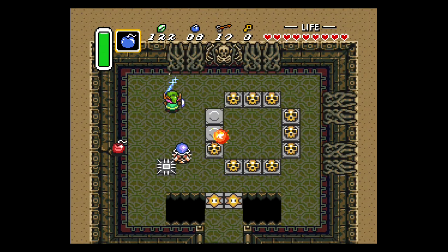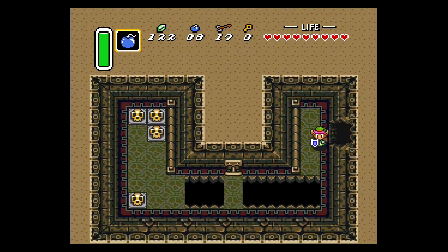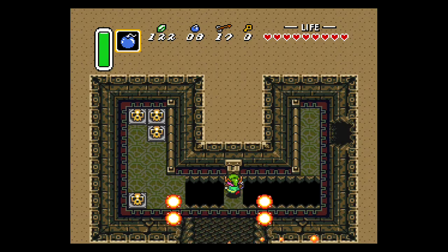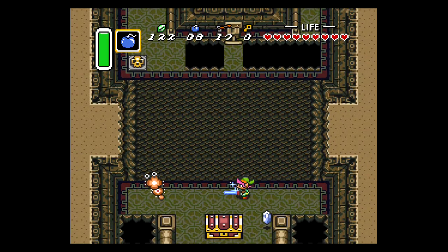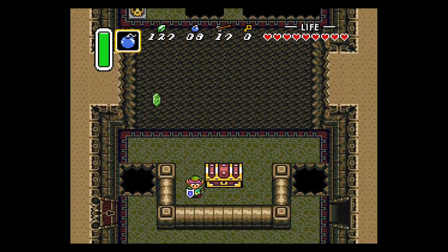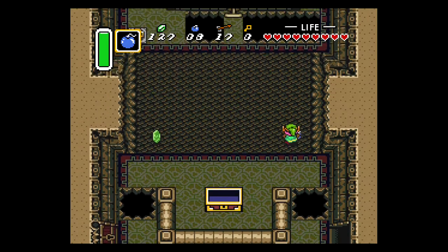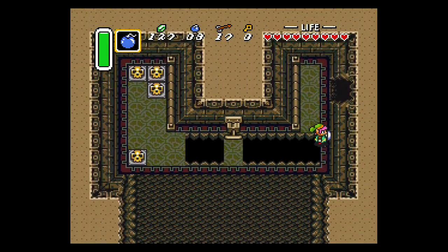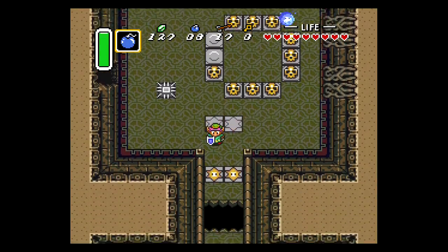Place a bomb on this wall and kill that enemy. Then walk along this wall and pull down the switch — that's going to bomb open this wall. There will be two mini Moldorms, so go ahead and take care of them. Since you have the big key, you can open this chest for the fire rod. The fire rod is a very powerful sub-weapon that can also be used to light torches from a distance, which is its primary purpose for us.